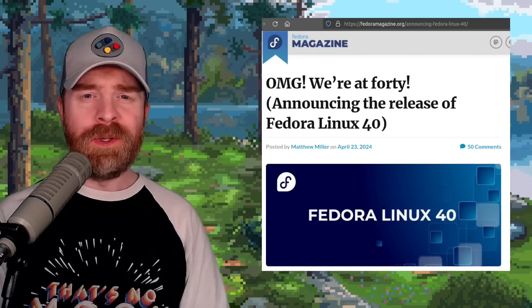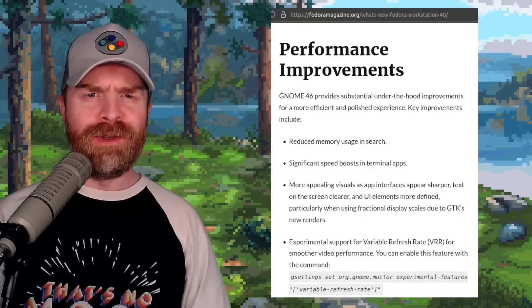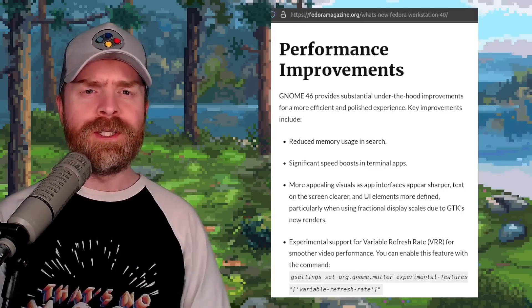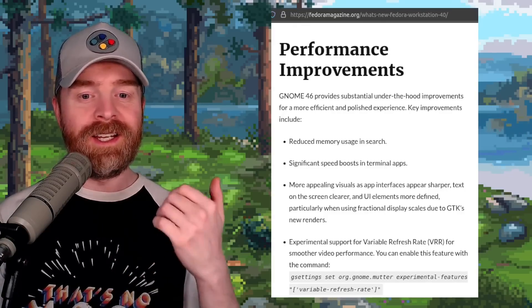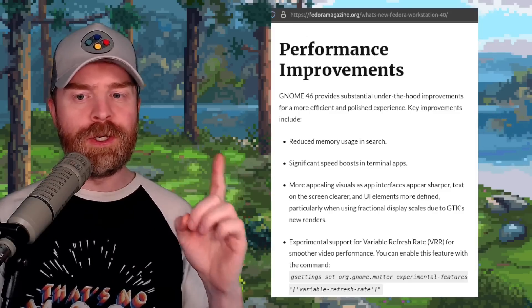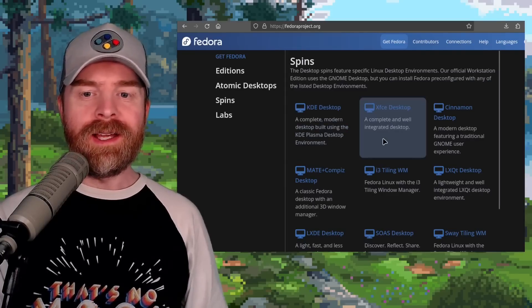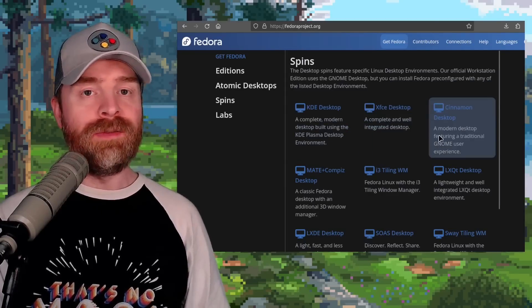Speaking of Fedora, Fedora Linux 40 has just dropped. The flagship version ships with Kernel 6.8 and GNOME 46. They've got some performance improvements, including a significant speed boost in Terminal. If GNOME is not your thing, they also offer it with KDE, XFCE, Cinnamon, and even more.